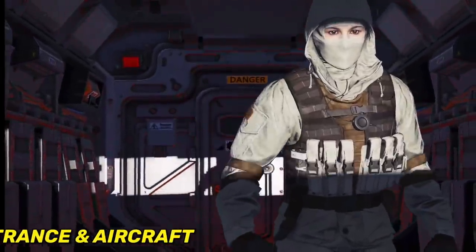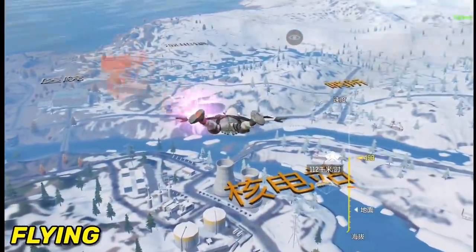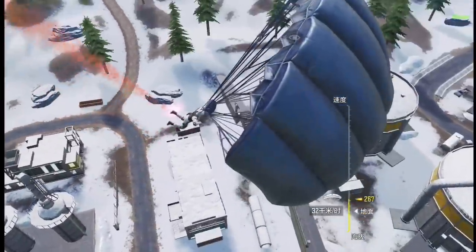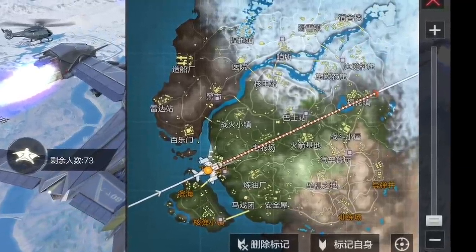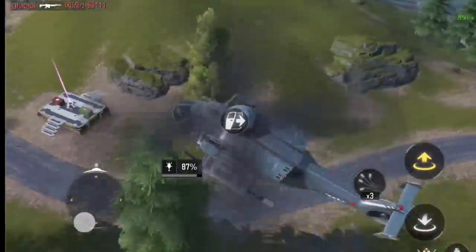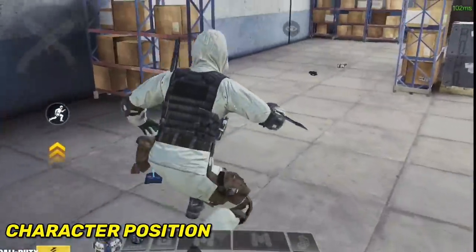Another small change is the entrance animation and also the look of the aircraft — it looks much cooler than the global version. The gliding feels similar to global but the sensitivity seems even lower here, especially when trying to land; it's almost impossible to steer left and right. Looking at the map, they have the same areas except I didn't find the platform. They did make terrain changes, like near the farm and upgrade terminal where there's a huge mountain in global but here it's plain ground.